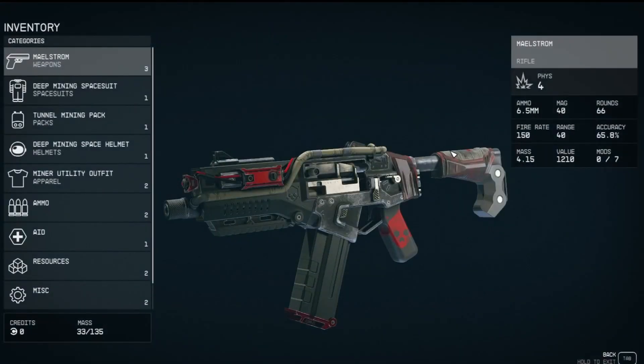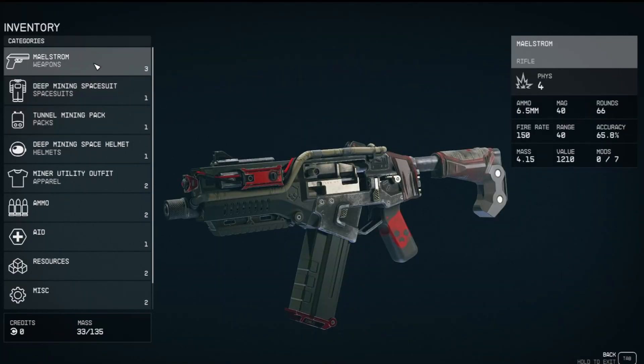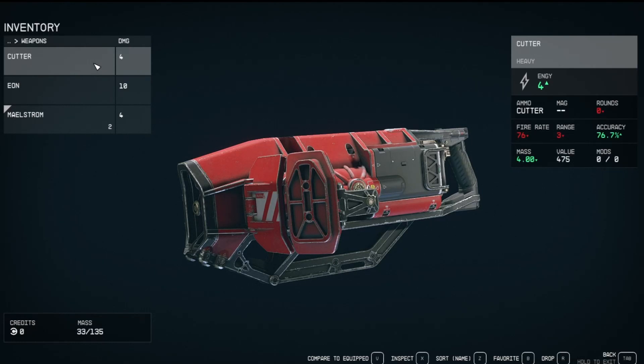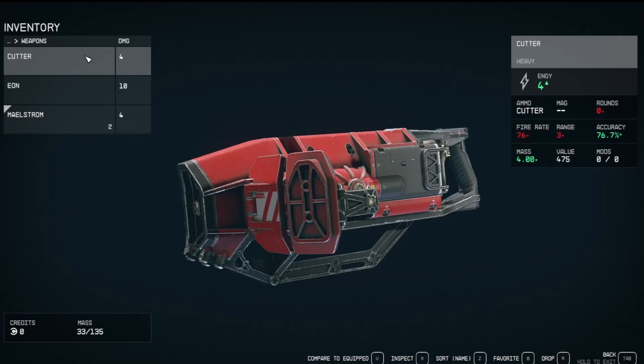So how do you bind something to these? Well, you need to open up your inventory first. And of course, you'll see a different selection. Today we are going to look for — not the mining pack, it's going to come to weapons. I guess I'm looking for the cutter. Ammo cutter — ammo millimeter, millimeter, cutter. So once you bring up what you want here, you've got to select favorite. Hit B.